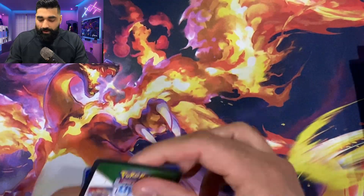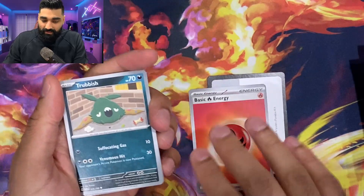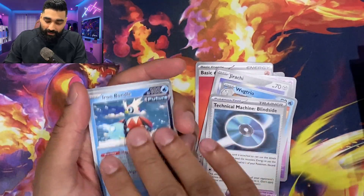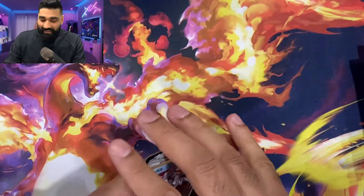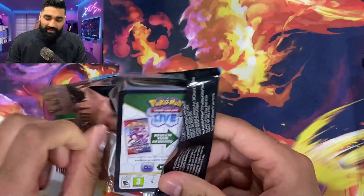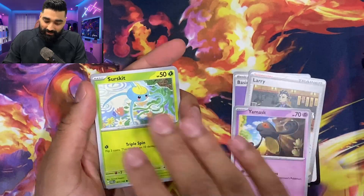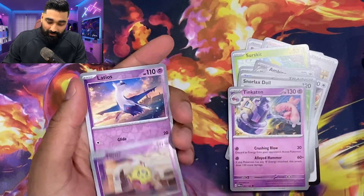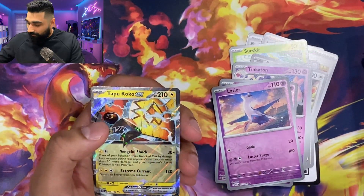We weighed out every single pack and the average weight was 0.78 to 0.79, so we'll see if the heavier weight has the better pulls. The memory card gave an error saying it wasn't working and to reformat — so I did that. Let's go — Tapu Coco! That's the first hit.